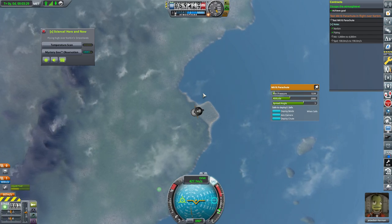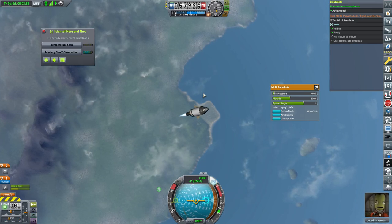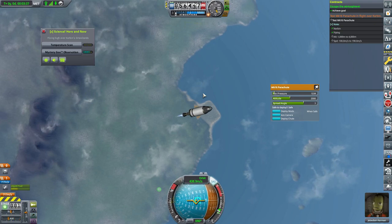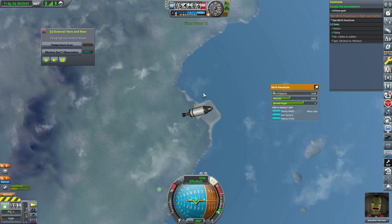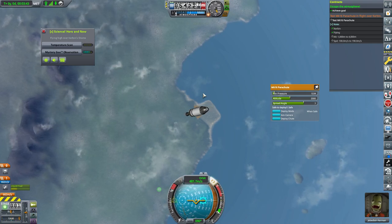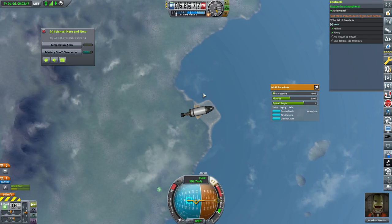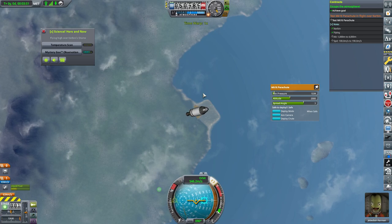Here I am actually not slowing down — well I do slow down, but I am trying to fix my trajectory for where I fall. Because right now I thought I wouldn't land anywhere near the Kerbal Space Center, so I adjust a bit.